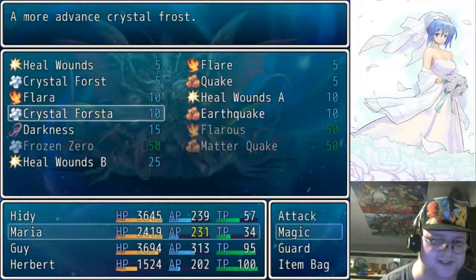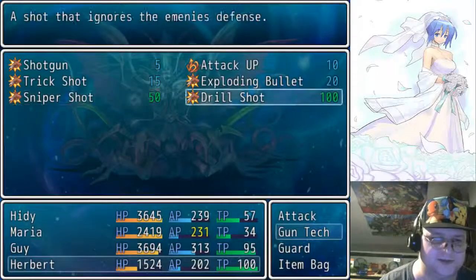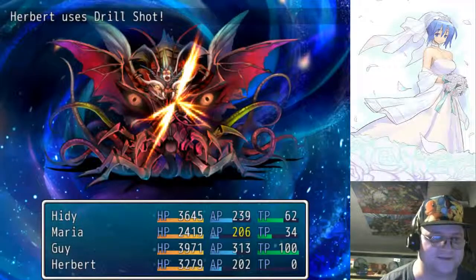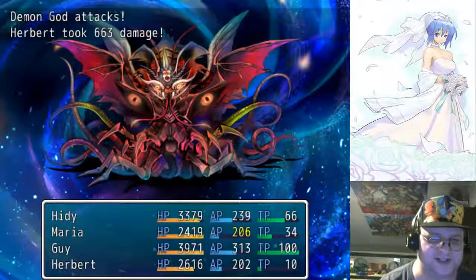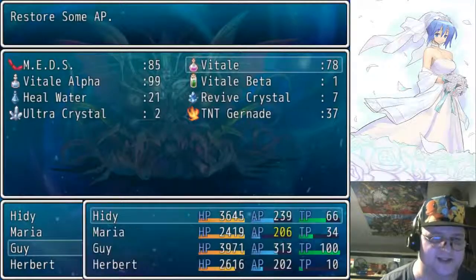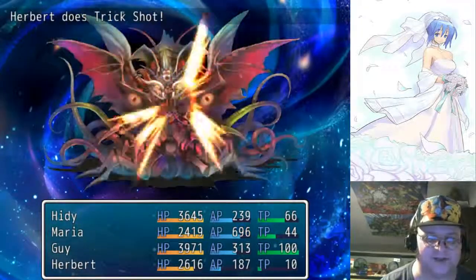Let's see, need some healing again. Since Herbert can recharge for his stuff quickly, we'll reach in and pop him in the face — that's just what we do. Item bag, let's see — you need a recharge, just a quick TP recharge, but that's fine.